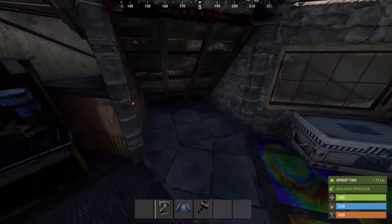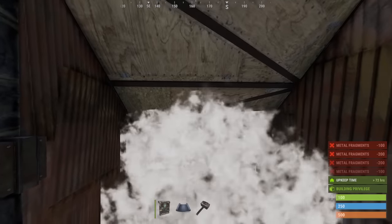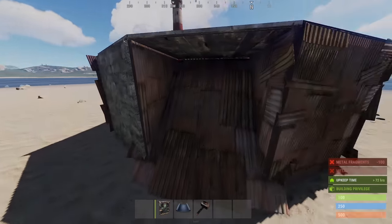Since a bunker is more efficient the more you upgrade it, let's sheet metal all of the pieces around it and the roof itself. When it's closed, it will cost 8 rockets to go through that.